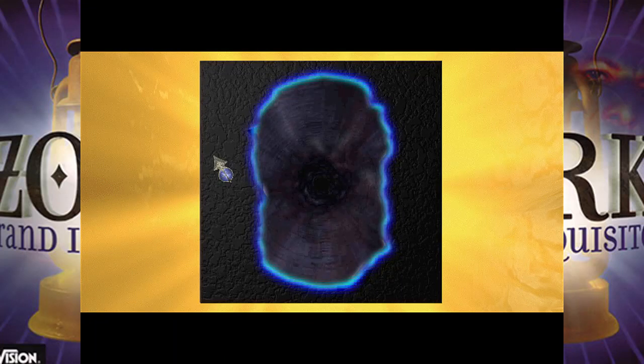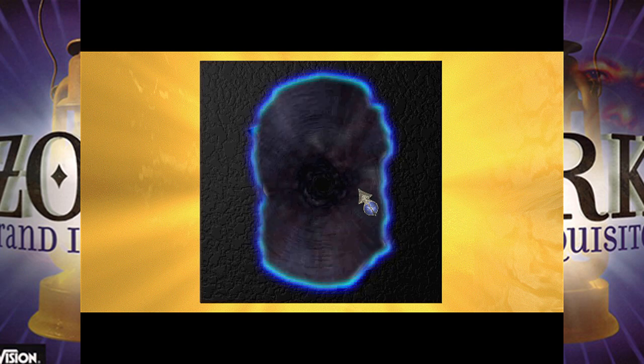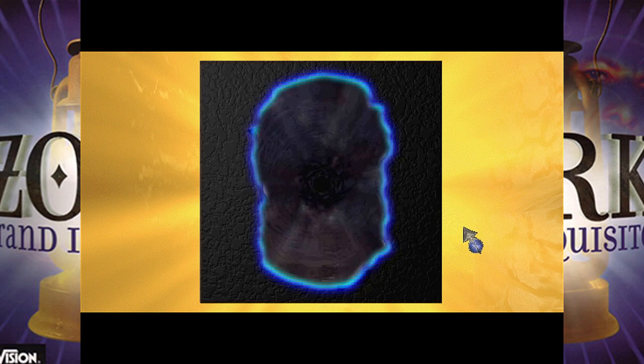Hey everyone, Scorch A2 here. Welcome back to Zork Grand Inquisitor. So if you're just joining us now, in the last part we just got into Hades. We passed the test to get in — we had to dial the stupid customer service number and solve their weird puzzle. We paid Charon to take us across the River Styx, and got through the gate by impersonating him so the two-headed beast would let us by.